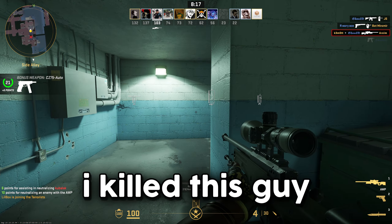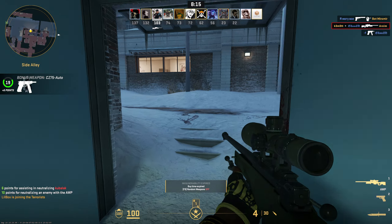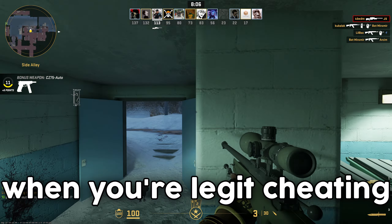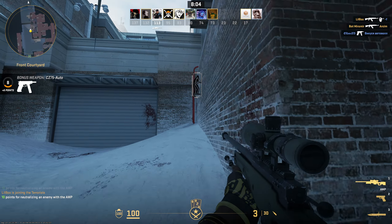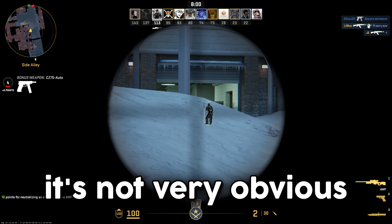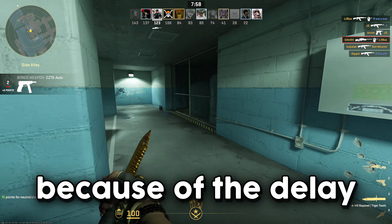I can take an AWP and I kill this guy using a trigger bot. So this cheat does indeed have this function. I think it's quite an important function when you're legit cheating, as you can set it up in a way that is very helpful to you, but at the same time is not very obvious because of the delay.